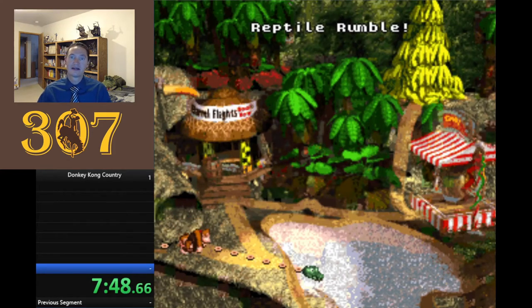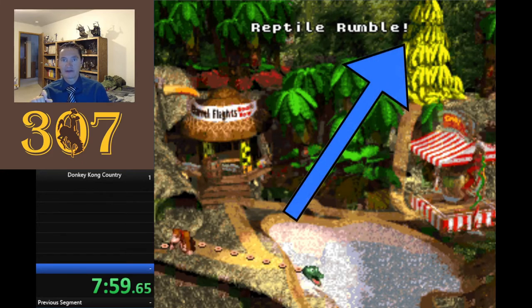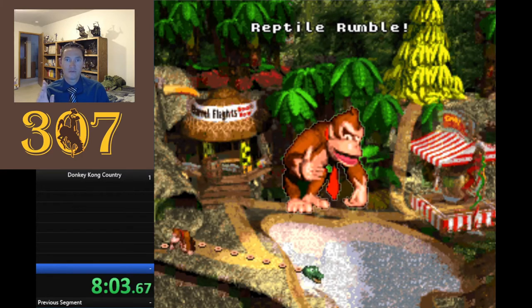Here's another secret: whenever the level name just appears — like 'Coral Capers' — it means there are still secrets to find. However, if you see an exclamation mark appear after the name, it means you have discovered every single bonus room in that course.